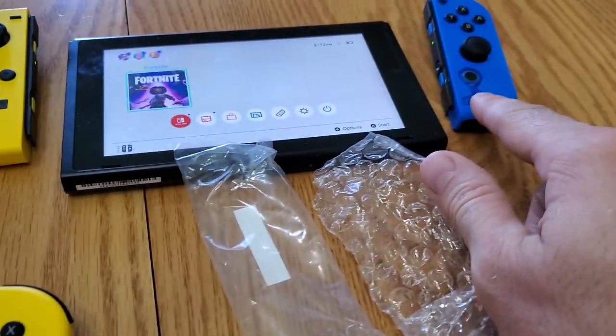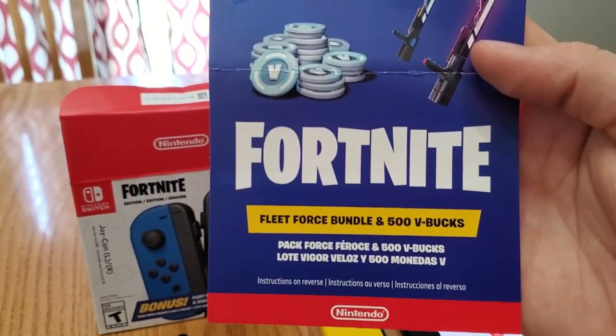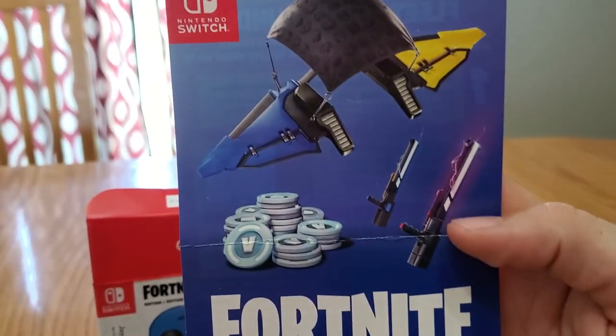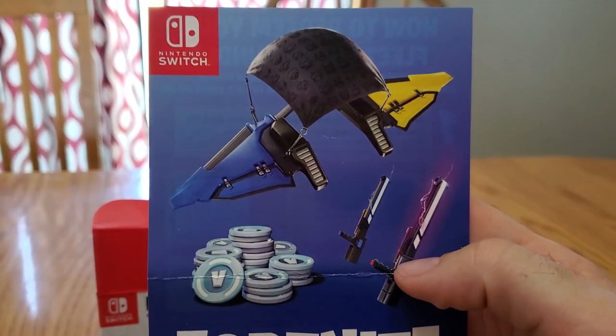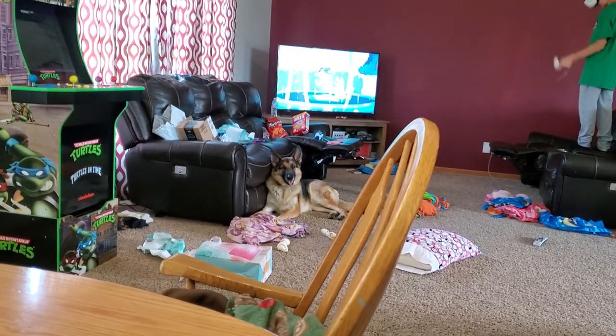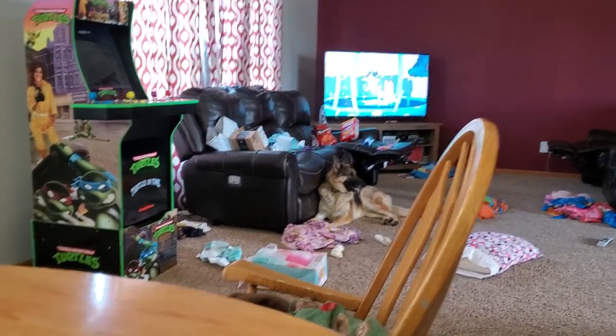Essentially they're the same color as the Wildcat ones, just swapped — the right one is now yellow whereas the left one is now blue. Then of course you get the Fortnite Fleet Force bundle and 500 V-Bucks code, and it looks like the pickaxe has two styles.